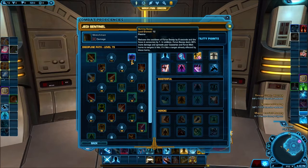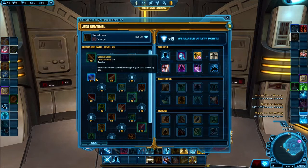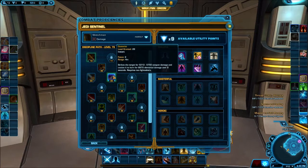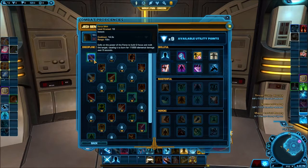Burning Sweep reduces the cooldown of Force Sweep by nine seconds and the focus consumed by one. In addition, it deals 30% more damage and spreads your Cauterize and Force Melt burns to targets it hits, if it hits someone already affected by those burns. Force Melt builds an additional focus at level 16. At level 20 they reduce the cooldown by three seconds. At level 24, critical strike damage of your burn effects increases by 5%.